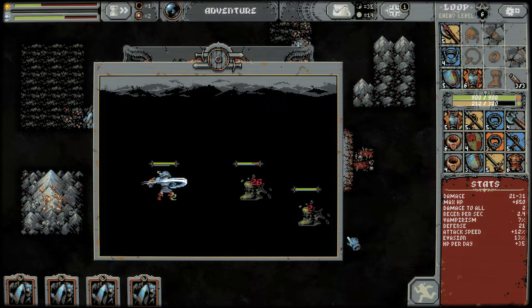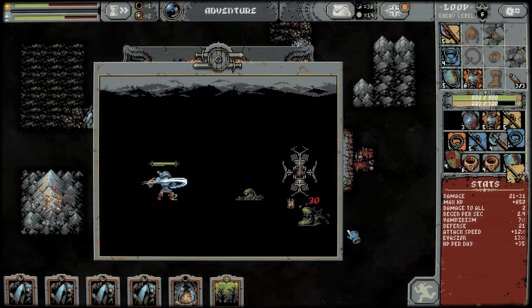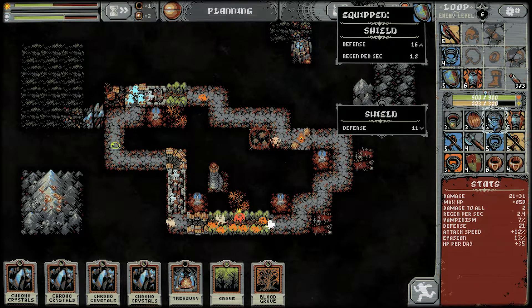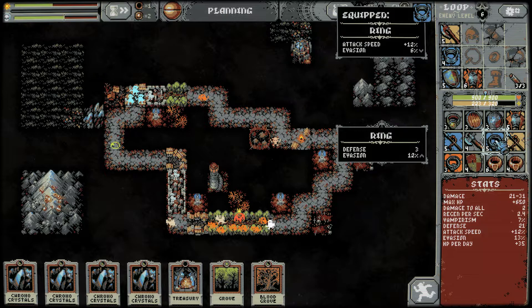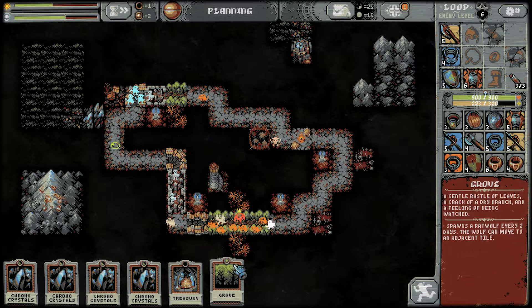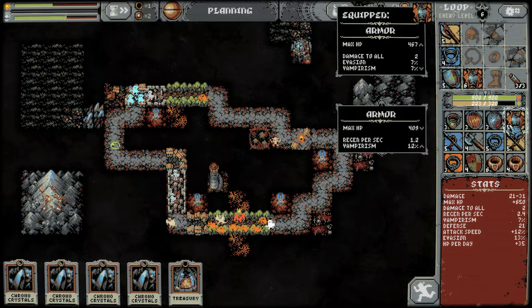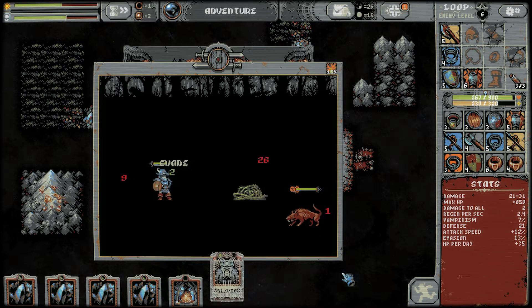We didn't need that evasion but we're already still dodging pretty frequently. Still debating that one. The 12% evasion — I don't know. Let's put another blood grove here. I don't think they stack — yeah, they don't stack. I shouldn't line them up like that, I should spread them out more. Less HP of 2 — let's hold off. Let's stick with our 13% evasion — maybe there's a better thing. There's always something about coming along.